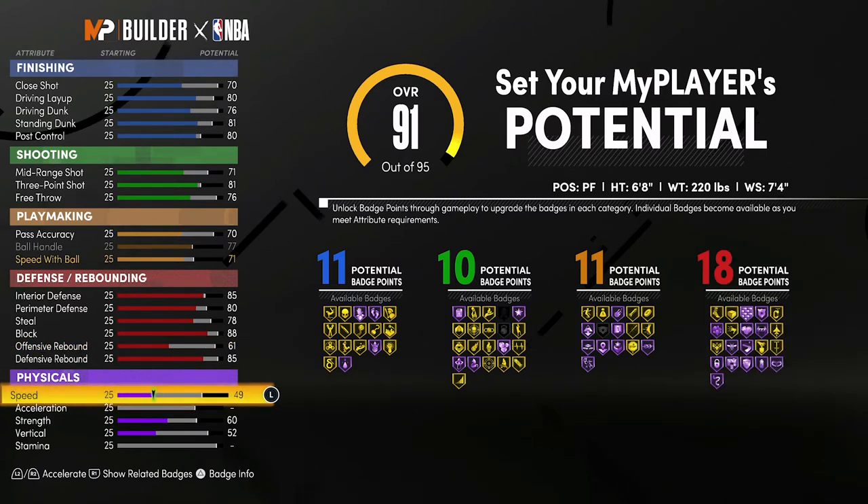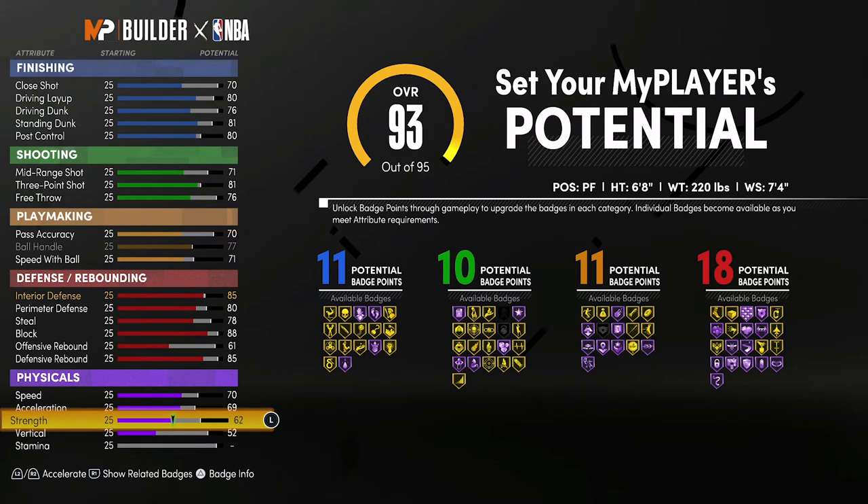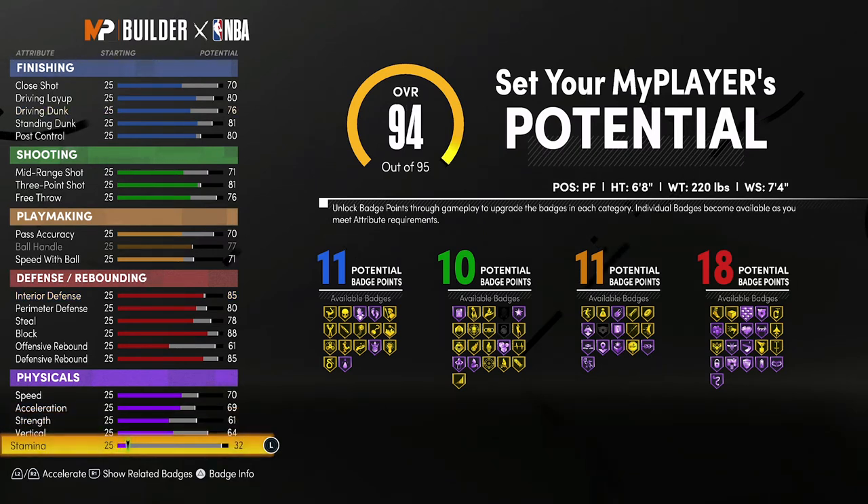For your physicals, bring your speed up to a 70, your acceleration up to a 69, your strength up to a 61, your vertical up to a 64, and spend the rest on stamina.